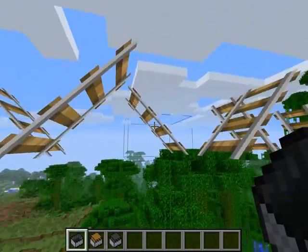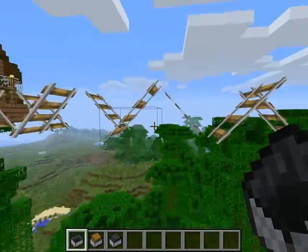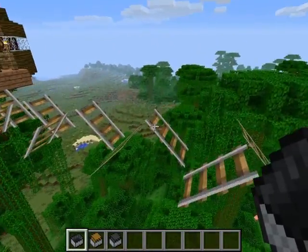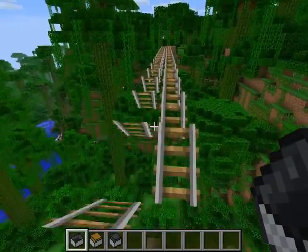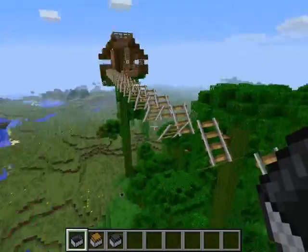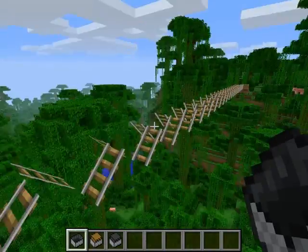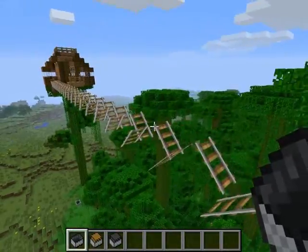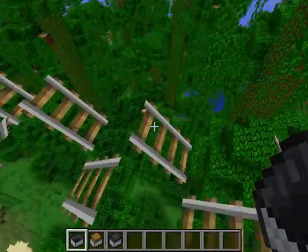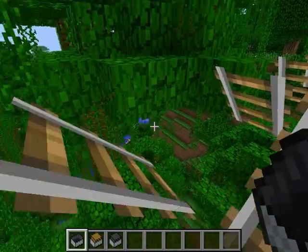These railway tracks are not supported by any blocks - they're just hanging in free space. Each one of these is only one way. And you don't need any booster rails for this length of track; you can keep going as far as you like doing this, because the mine cart is always falling.